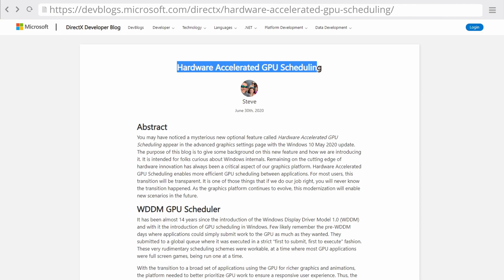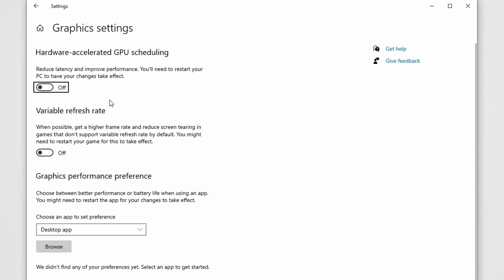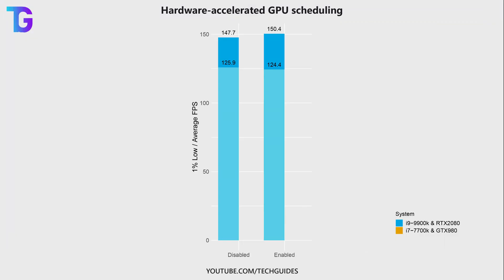Next, let's talk about hardware accelerated GPU scheduling — a new feature released with Microsoft's May 2020 update, Windows version 2004. You can find this option by clicking the Start menu and typing 'graphics settings.' I could only test this on my primary PC, since the GTX 980 doesn't support it — hardware accelerated GPU scheduling only works with graphics cards newer than Pascal (10-series). On my RTX 2080, I saw a slightly significant improvement of about 3 FPS, though the 1% low is slightly decreased. Test it yourself — if the game feels less smooth, disable it; if your average FPS goes up, keep it enabled.